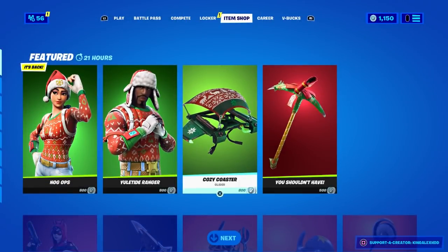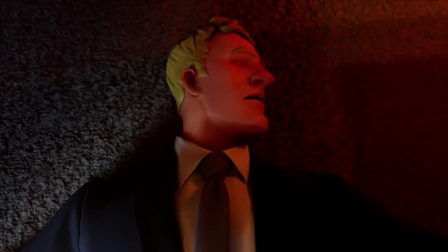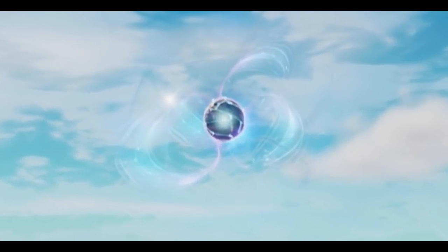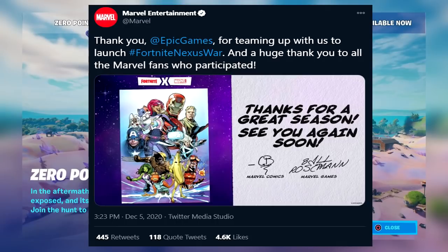I'm gonna talk about Galactus — he could be coming out in Season 6 or Season 7, between those two seasons, and I'm gonna show you proof. At the end of Season 4, it said 'to be continued,' and it looked like Galactus might be coming back for revenge. I think he's gonna come back for the Zero Point.